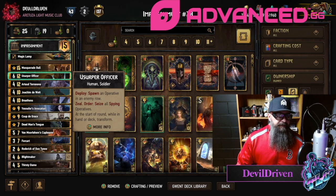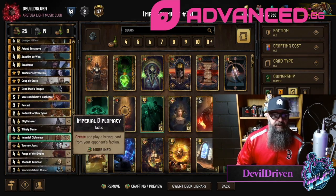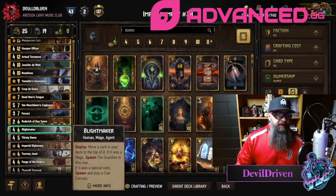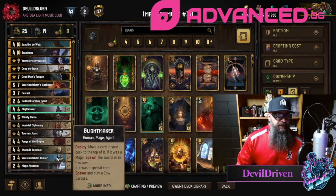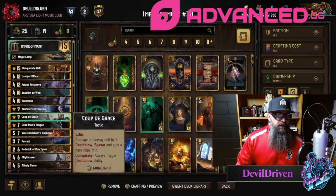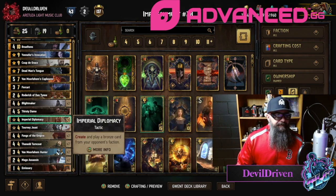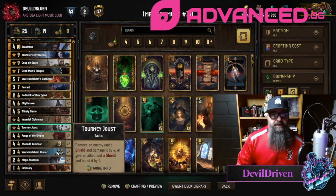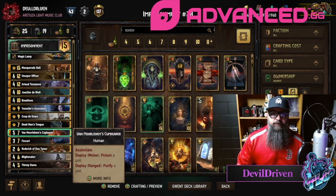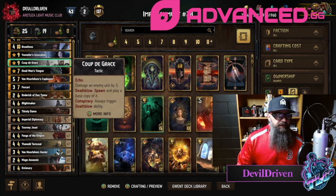You got one, two, three, four — I think running too many of the bronzes you run into the issue where if they do Heat Wave you're in big trouble. You got Blight Maker thinning, Dead Man's Tongue thinning, Fur Cart — another one that can thin with either Coup, Tourney Joust, or Diplomacy. Brothens only has one pull with the Emissary, I couldn't really squeeze in the other one. Rogerick to help find your Ball or one of your other golds to thin as well. Then Invo to get something big, get a Defender — you do have Cupbearer for Defender as well, and a couple Turncoats and Fur Cart to put the spying tag on something.